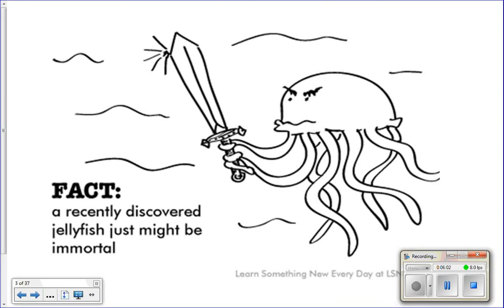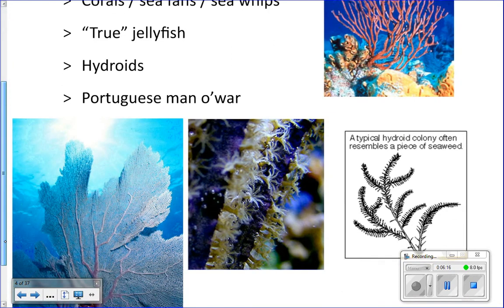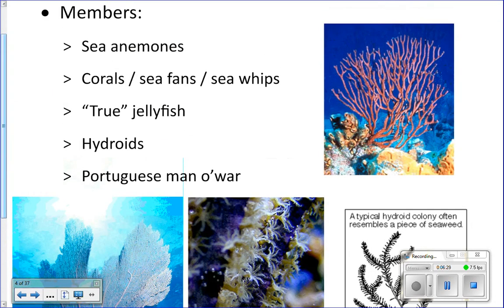We are in phylum Cnidaria. These are jellyfish, sea anemones, coral, sea fans, sea whips, and hydroids. The Portuguese man-of-war is a type of hydroid. In this picture, the big purple thing is a sea fan, and here's a hydroid up close, a piece of coral, and a sea whip. Lots of different kinds of things are found in phylum Cnidaria.